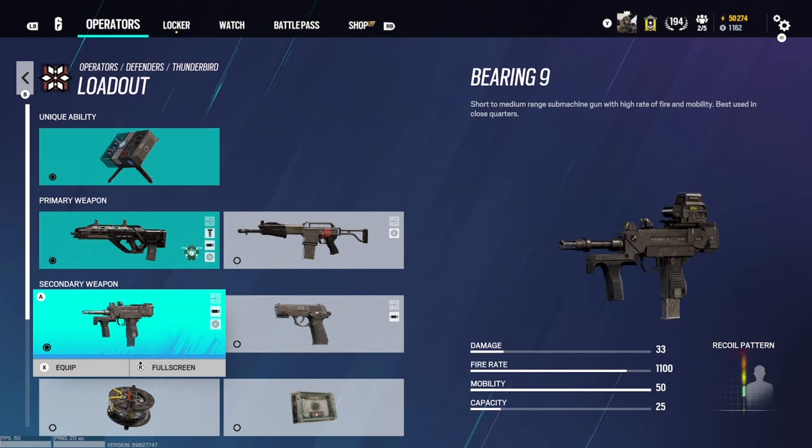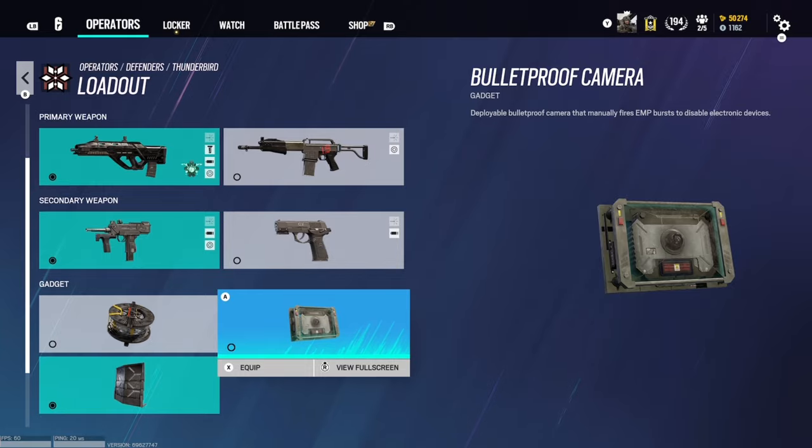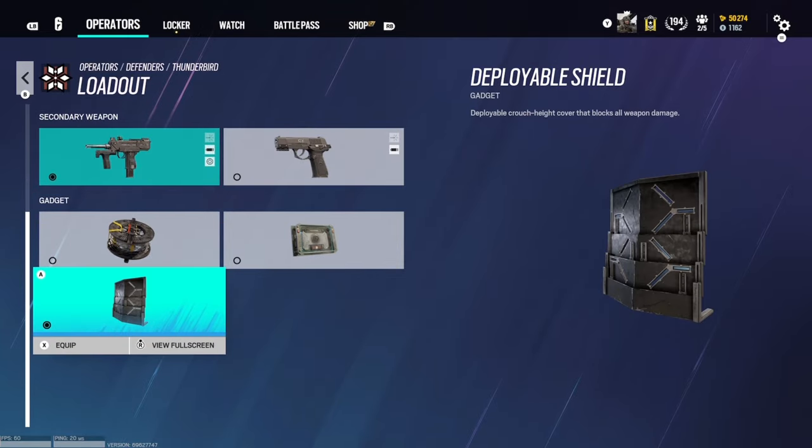She also comes with a pistol and an SMG called the Bearing 9. I would run the Bearing for sure over the pistol. You can run barbed wire, bulletproof camera, or shield — it doesn't really matter. They all come in handy to be honest.